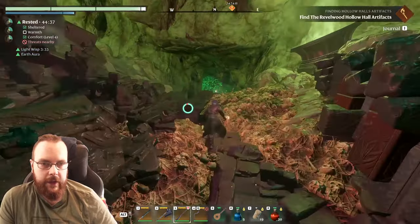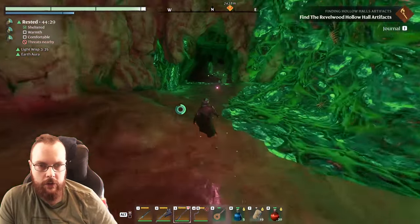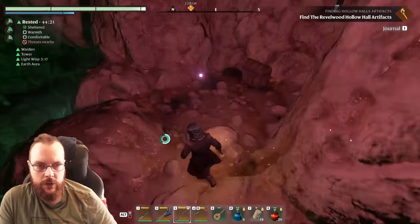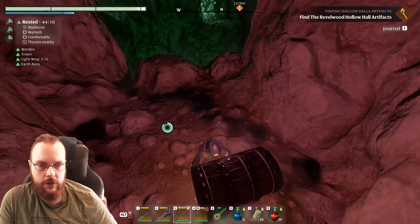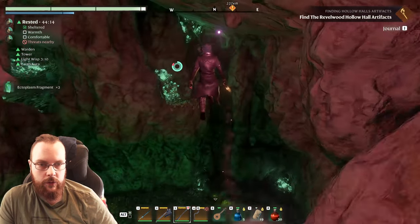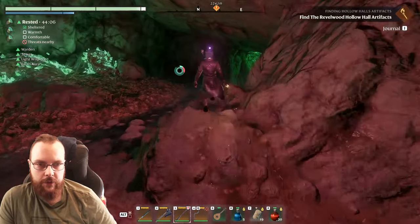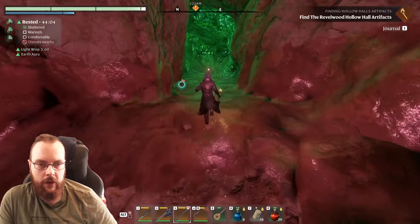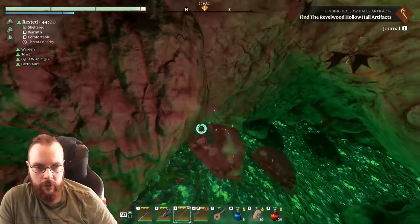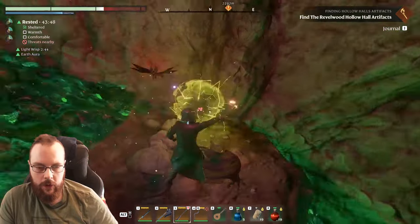This area is very suspicious to me. There was a chest over here - let's give it a go. Ectoplasm, sure. The jumping kind of works, you just have to be patient. If I fall down over there - okay, calm down. Had to use a heal there.